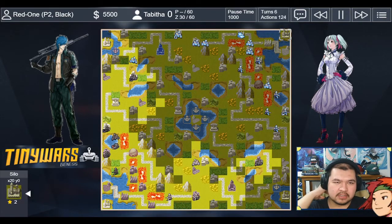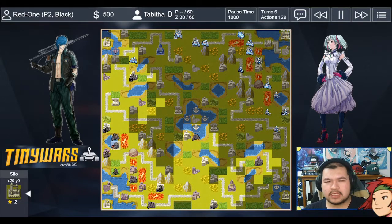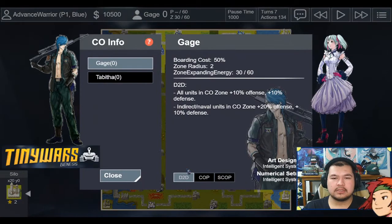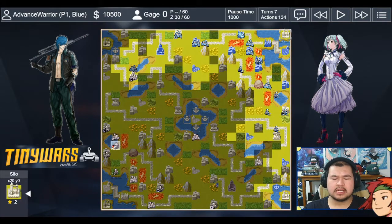My opponent puts the CO zone in the tank. Tanks are very nice for the CO zone — they're cheap, have nice mobility, and if they're damaged you can always repair them. Looking at the unit count, I'm well ahead because my opponent had a free infantry but skipped a base twice. You don't really want to base skip much, because your turns become less dynamic and the fewer units you have, the less vision you have as well.